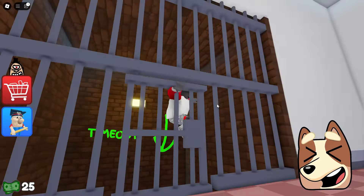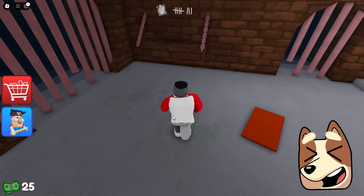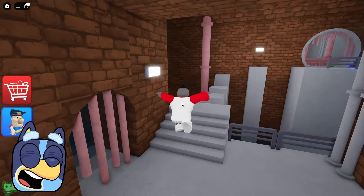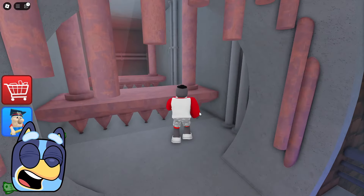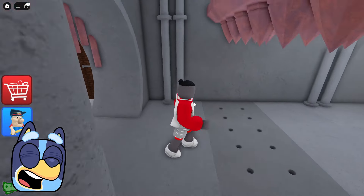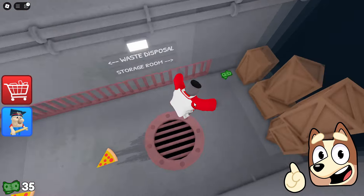Now we found ourselves in some strange prison cell, but it looks like the floor just fell in and we fell into some sewer. Now let's try to get out of here. It looks like we'll have to go straight ahead on these platforms. So far everything is going pretty well. And it seems to me that we won't have any difficulties in completing this game except for the moment when we accidentally touched this rusty spiky thing.